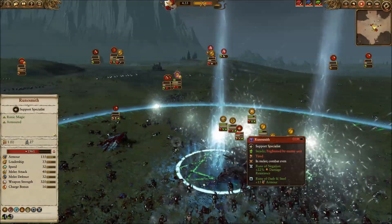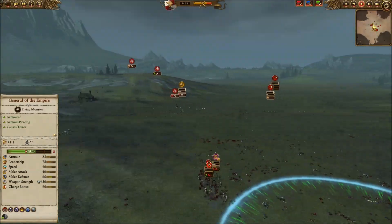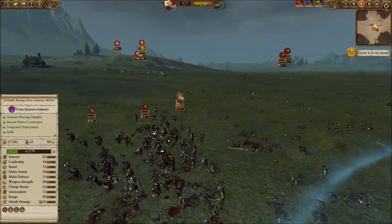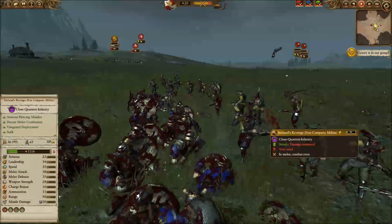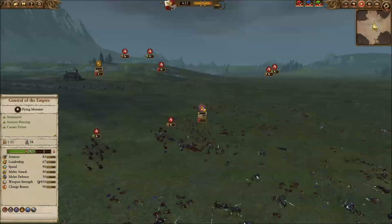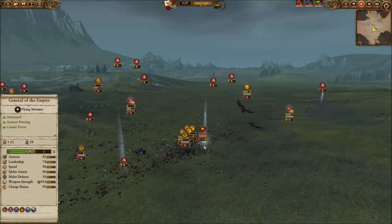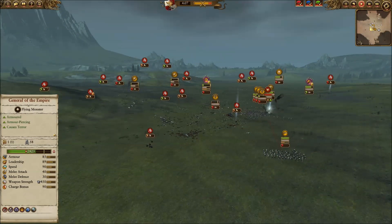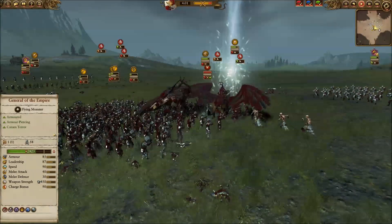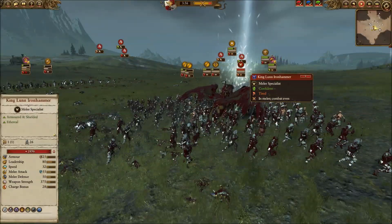I get my guys fighting the Thane — King Lunn Iron Hammer. He uses the Rune of Negation and puts down the Rune of Oath and Steel, which really puts the kibosh on my plans for doing a bunch of damage. His guys get into my Stirland's Revenge — they're decent melee combatants, not ideal, but it happens. Then I've completely broken and routed his army. You're probably thinking it'll be over soon — but not so fast. Four minutes. What could possibly take four minutes?